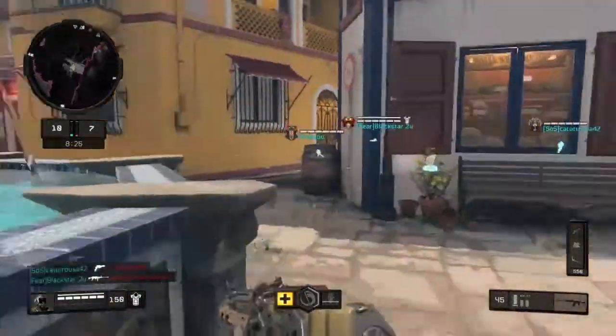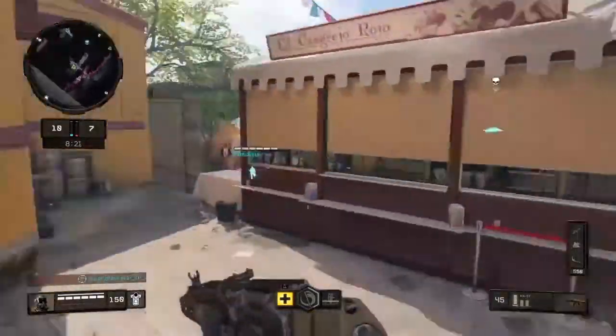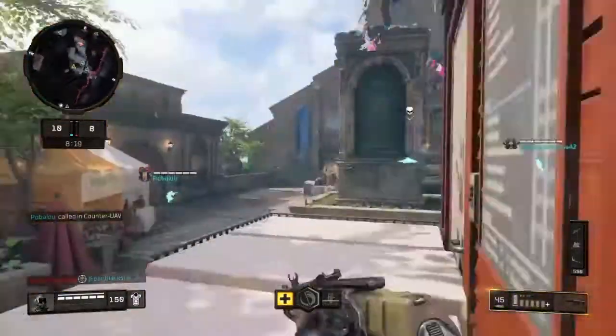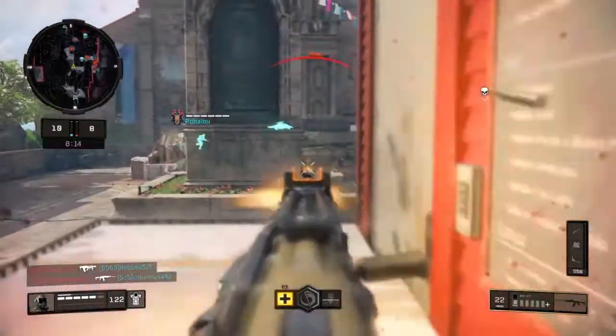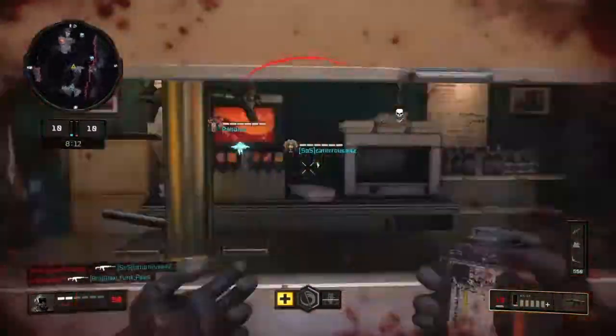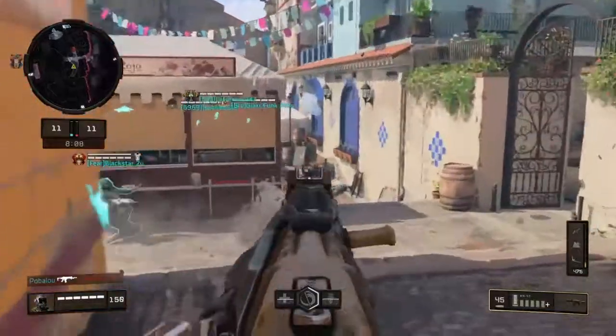If you guys are running Spectre, make sure you know you can look through the smoke — they can't see you, but you can see them. So it's very useful, and it's also useful when doing the actual Spectre ability to just go in there and start ripping everybody up.